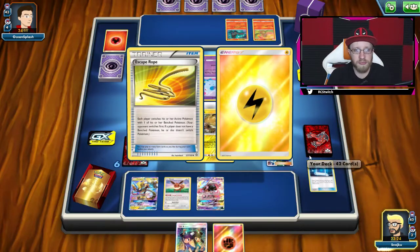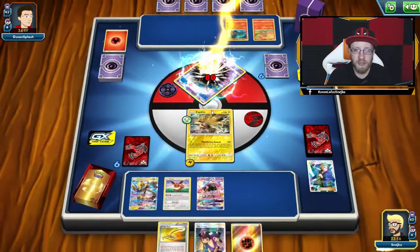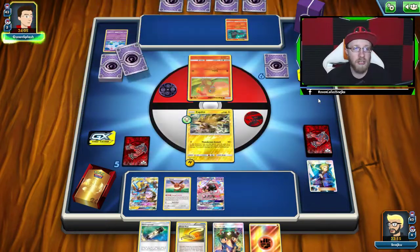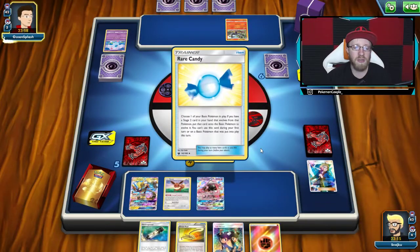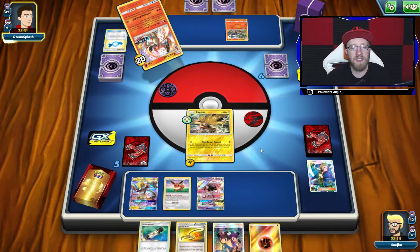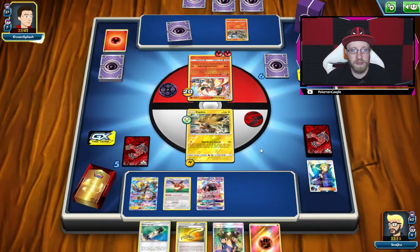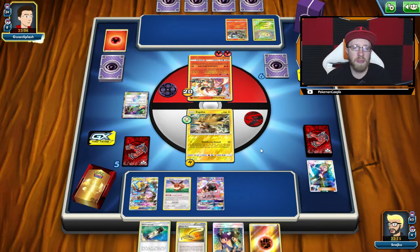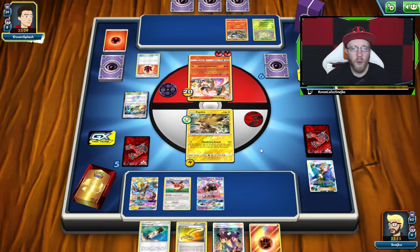Let's go Escape Rope and energy. I went with Escape Rope since I will be retreating my Zapdos next turn, and Escape Rope will help me get something that I want to knock out depending on his bench and game plan. 100 HP — that's not cool. There's definitely a Charizard, and Charizard here means knockout. 130 damage. Now I understand his plan — it's all about the engine, getting the cards you need all the time. Maybe getting the Welder, maybe something else. Fire Crystals — quite an interesting deck to be honest.